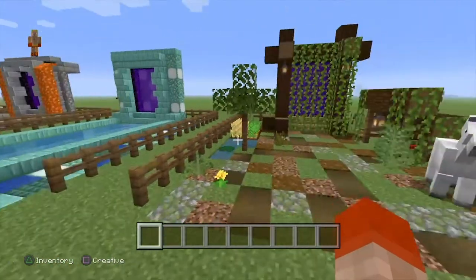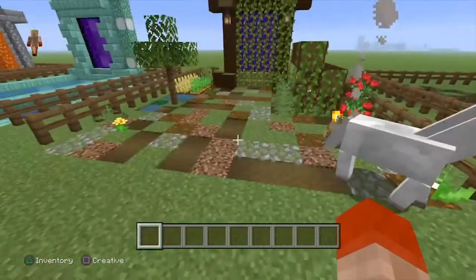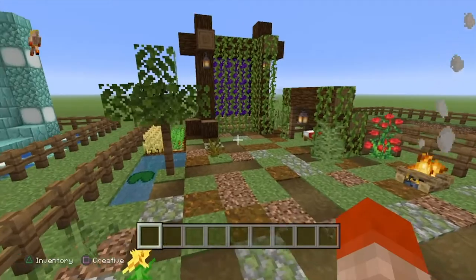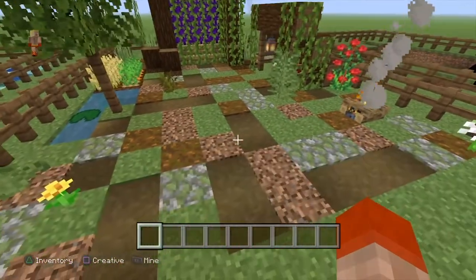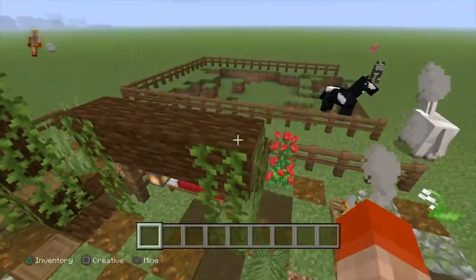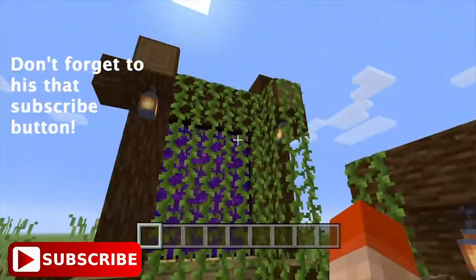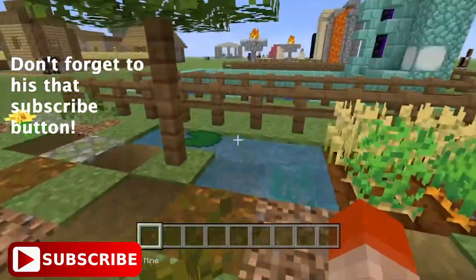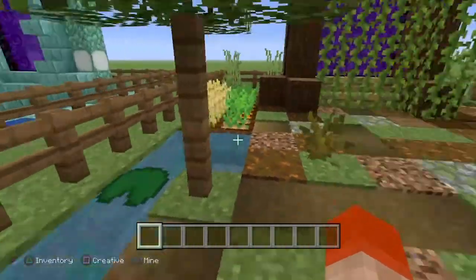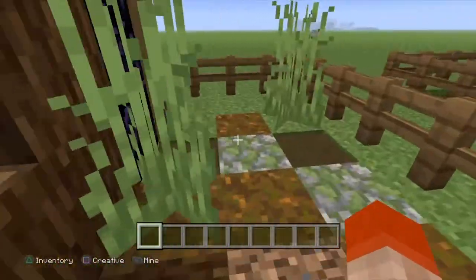Moving on to the last nether portal design — I think this one is by far the most survival-friendly and also my favorite. It's a forest/original Minecraft style build. Overall it's super simple; the ground doesn't take a whole lot of resources. This one has a kind of story feel to it: you've got a little campfire and a small hut, and a path leading up to the nether portal that's covered in vines. There's also a fake tree made from just two fences, and a little farm with some water nearby.